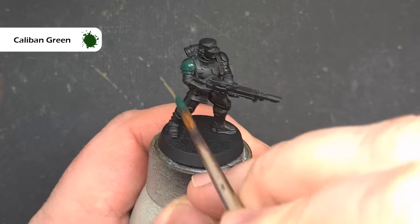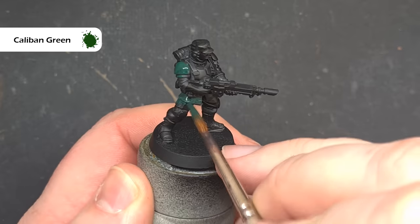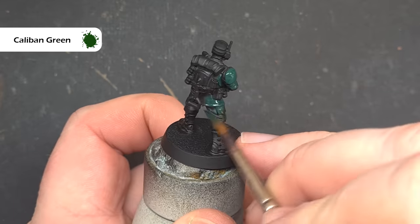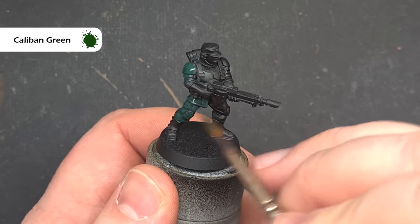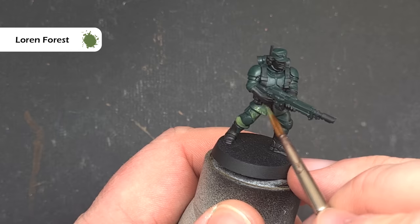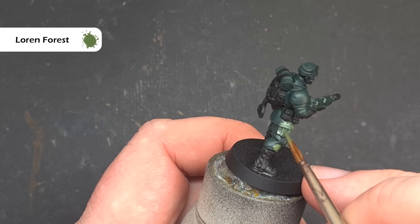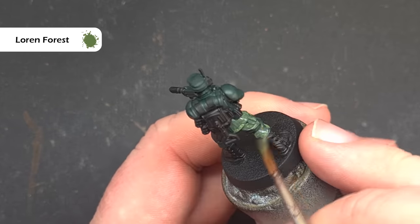We'll make a start with the jungle camo and the first thing we want to do is get this green. I'm going to take some Caliban Green — you can use any dark green — and paint all of the model this color, including the armor as well as the fatigues. We'll then brighten that green a bit by taking some Loren Forest and painting this all over the uniform, not the armor. This will take two coats to cover properly.